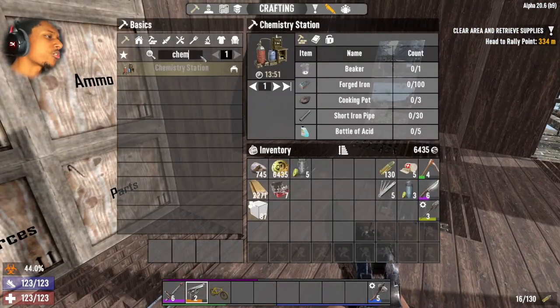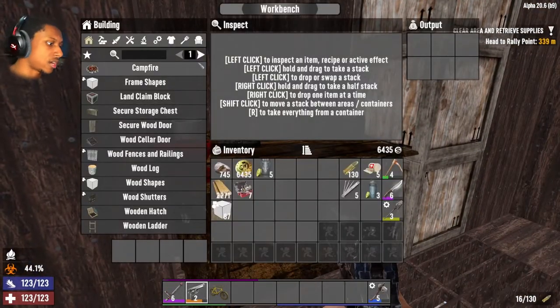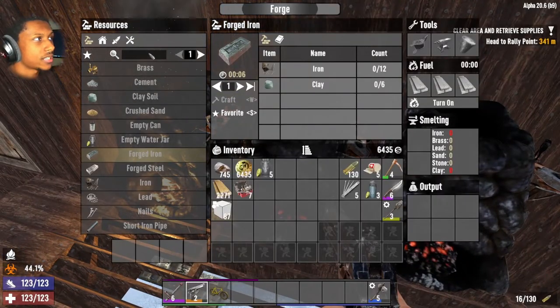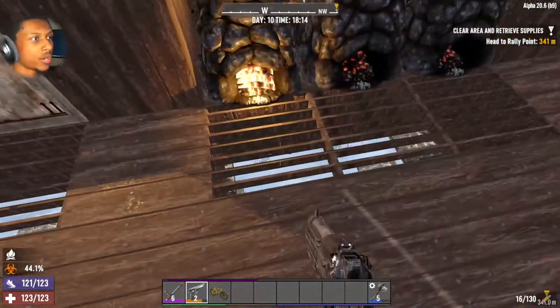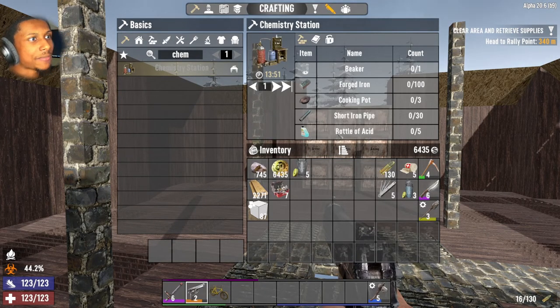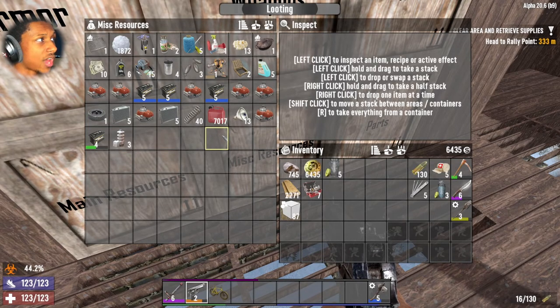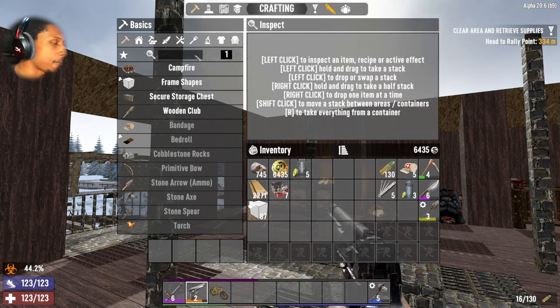Can you craft a cooking pot? Yes — it just needs iron and clay and you can make it in the forge. We have one, so we need two more — put that on the to-do list. For chemistry, we have the short pipes, and the only thing we need is five bottles of acid. We actually have exactly five, so we pretty much have everything we need for the chemistry station.